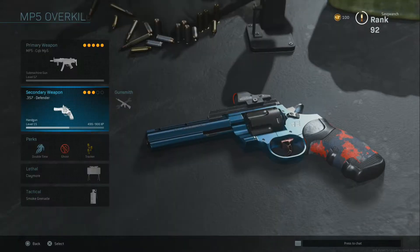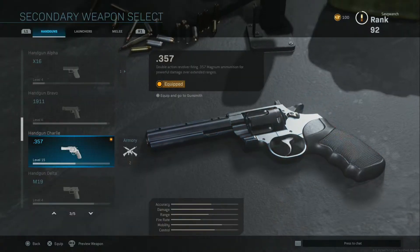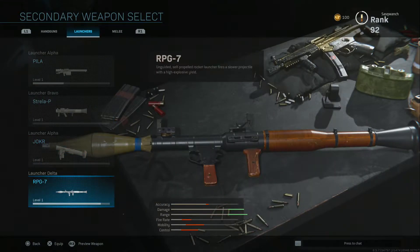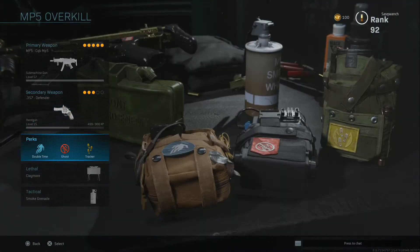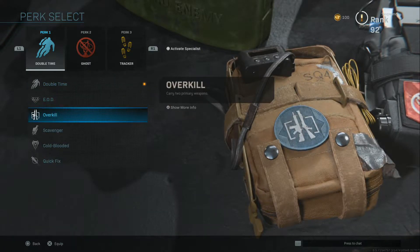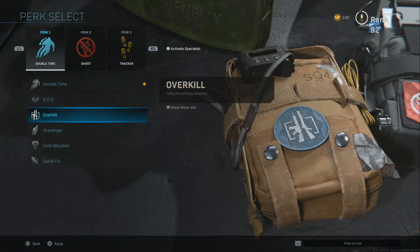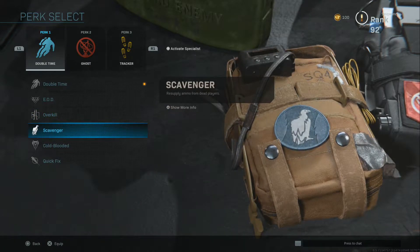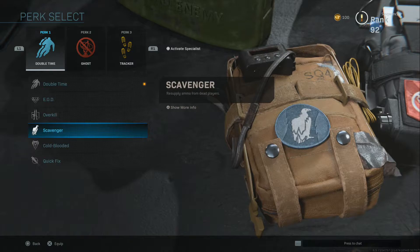For my pistol, I've just got the .357 Defender edition — you guys can have whatever. An RPG is pretty good for those sweaty riot shields. I've got Double Time, EOD is really good, Overkill is good, Scavenger is pretty useful too, and you've got Munitions Packs which you can use instead.